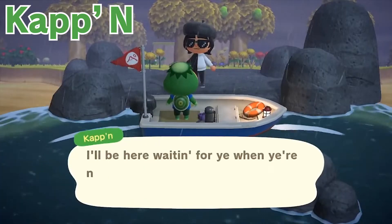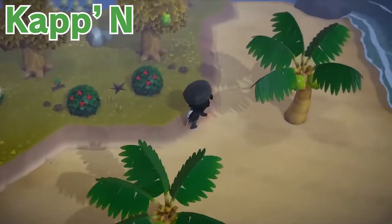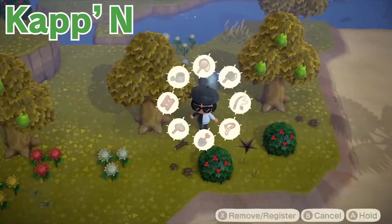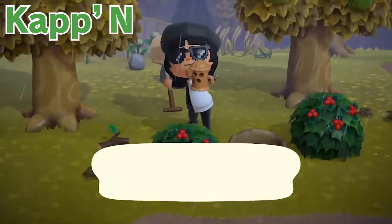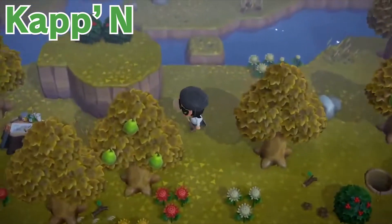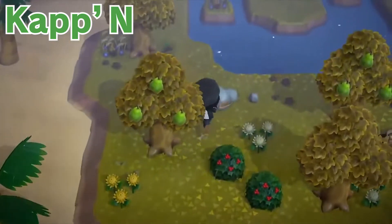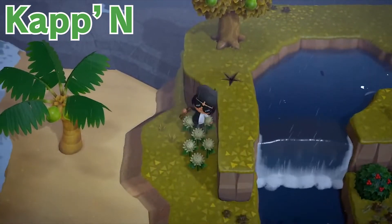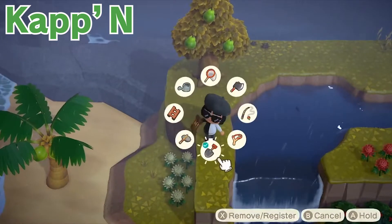His islands offer a variety of new combined stuff from the new update and from traditional mystery islands. Everything you find on Nook Miles mystery islands you can find on his islands too. You can find bushes, new flowers, and new produces. Produces are the new food components that can be used to make food — for example tomatoes, potatoes, sugarcane, etc. There are multiple ways of obtaining them which I'll get back to later. There are also different special types of islands he can offer, for example shooting star island, vine island, money tree island, etc.